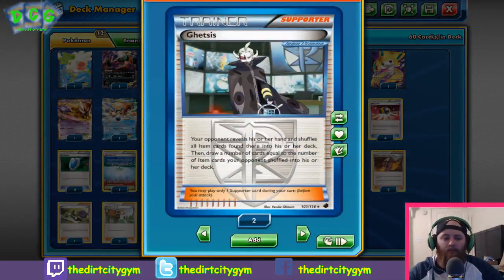Next we've got Ghetsis — maybe one of the most broken cards. You look at your opponent's hand, take all item cards there, they shuffle them back into their deck, and you draw a card for each item card shuffled back. If you drop a Ghetsis on turn 1, you can just crush opponents — whether it be Night March decks or any deck that's really item-heavy. Burn their hand down, especially if they don't have a draw supporter, then combo it with Silent Lab so they can't Shaymin to draw more cards. It can really lock your opponent out of the game.